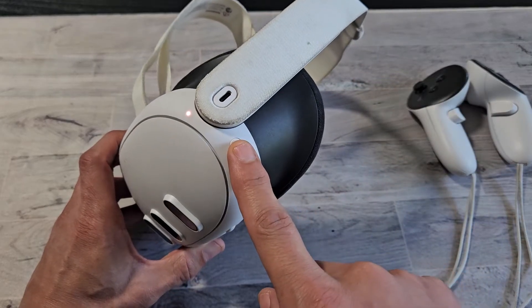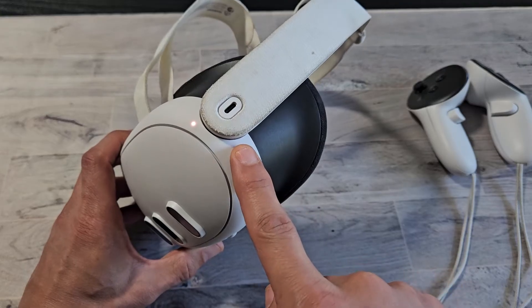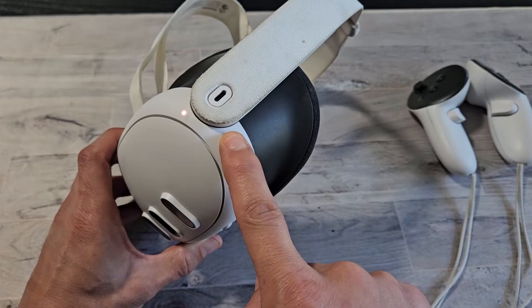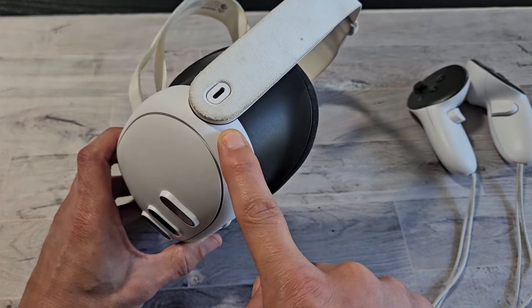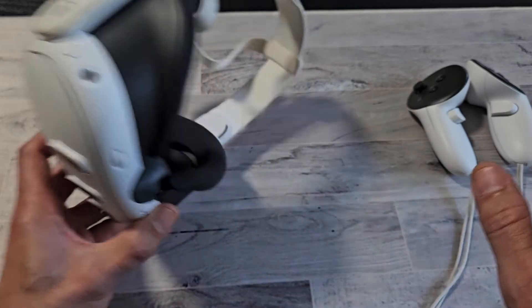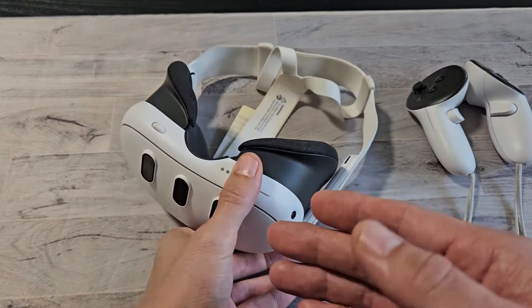Press and hold this button for 15 seconds and let go. We'll do it together. 1, 2, 3, 4, 5, 6 — it just turned off, but keep holding. 9, 10, 11, 12, 13, 14, 15 seconds. Let go and look right inside your headset — I can see the Meta logo appearing.